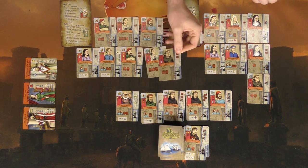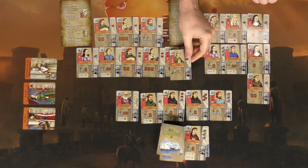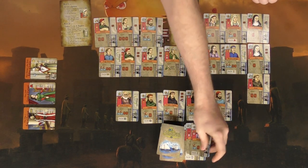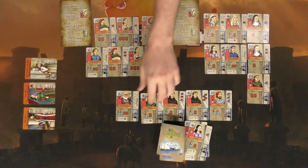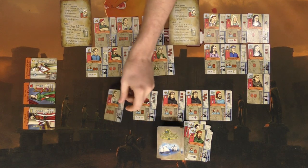I draw one — no good — and another which is okay. I'll definitely get rid of these two. Now I only need one scroll, but remember the seven-card limit — I have to discard two cards. I've got five scrolls, I need six, and five maps. I'll get rid of two and flip over two new ones.